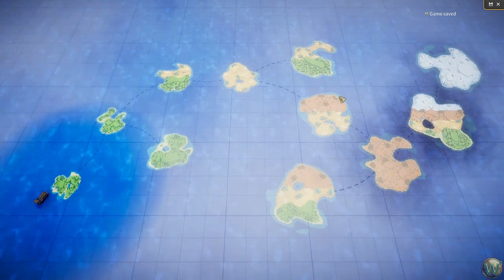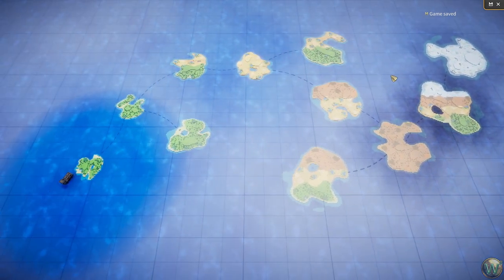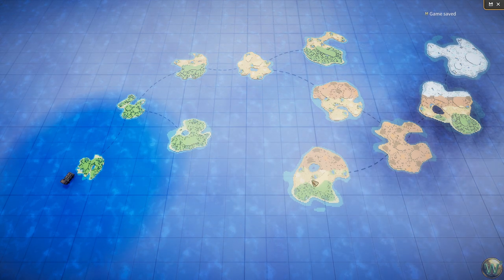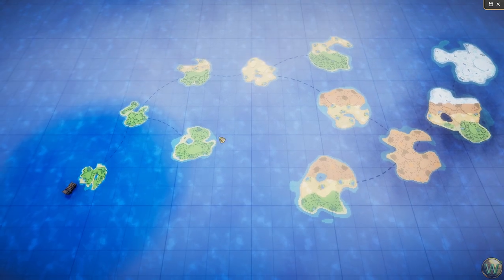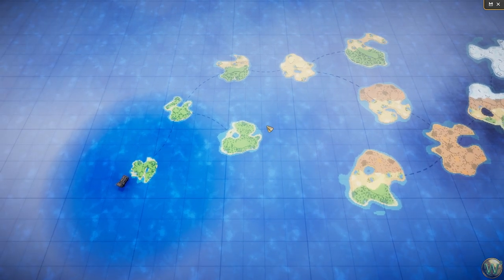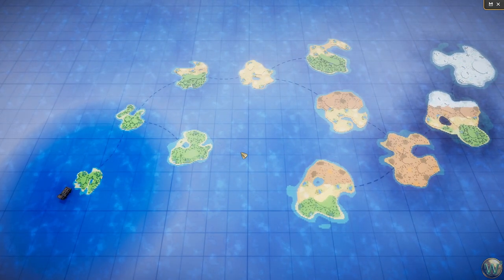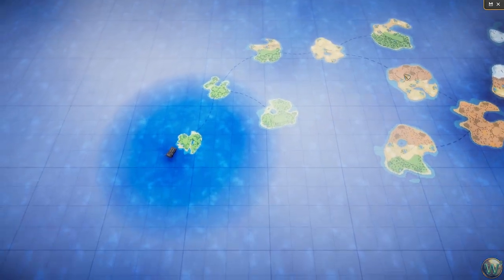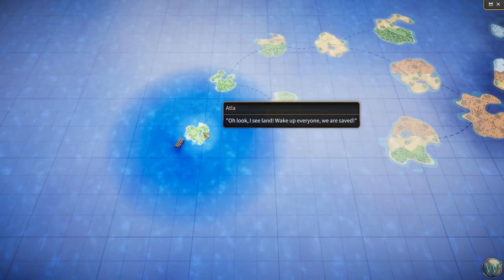As you can see, the campaign is a series of eight mainline islands, and then there are three side islands where you can choose to play those or not. We're going to play those as they come up, so it's going to take us a bit because there's 11 islands, but we're going to work our way through it. Let's go ahead and click on the first island, Atla.